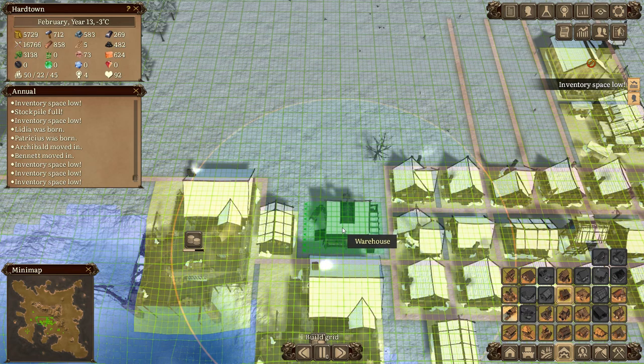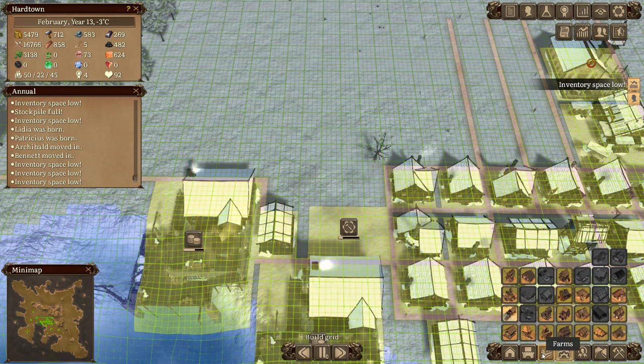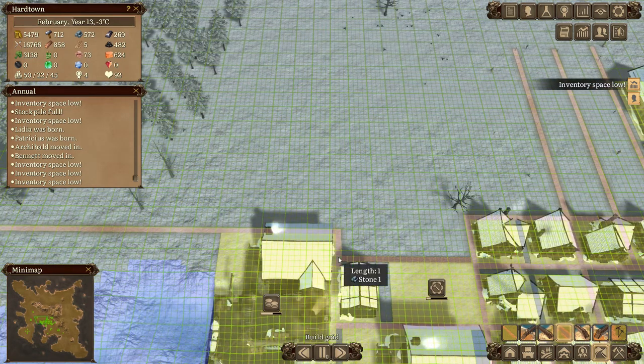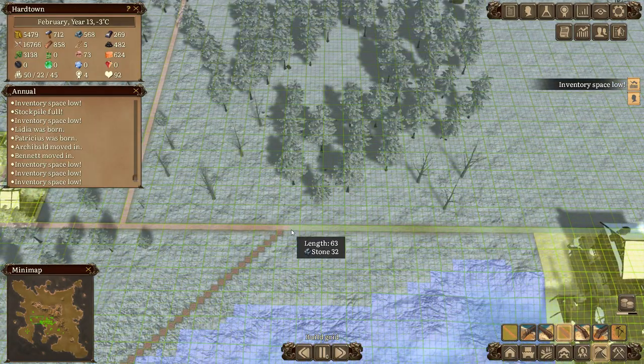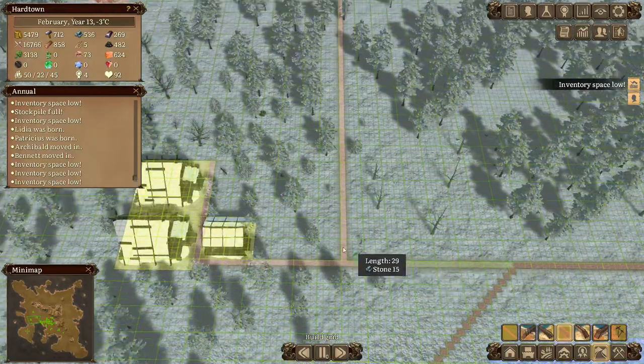The best place I found for the warehouse is over here but it won't quite fit, so I'll just put it there. We'll replace that with a road, and we'll have a stone road going across there. Let's turn this into all stone road, and for these long distances let's turn that into a stone road as well.